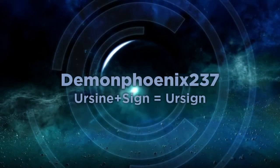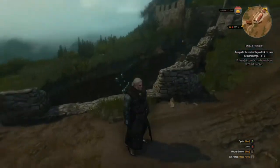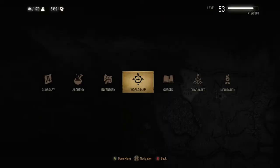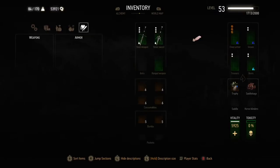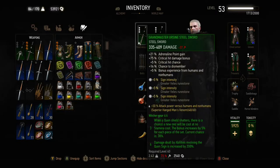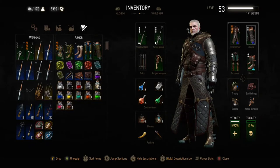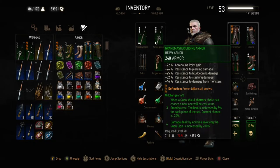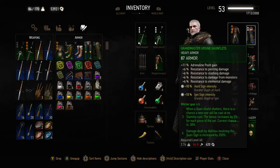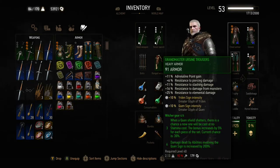Hello, this is Demon Phoenix with a Witcher 3 build video. This is another hybrid build, but we're getting a little mad scientist this time. I wanted to see if you could base the build around one of the different mutations that are very rarely used. This is using the full ursine set including the swords — it's a sign build using the ursine set, which gives a 200% damage bonus to Quen from having all ursine pieces equipped.